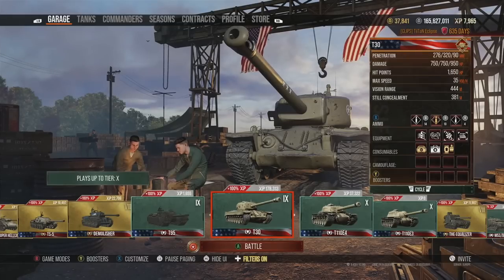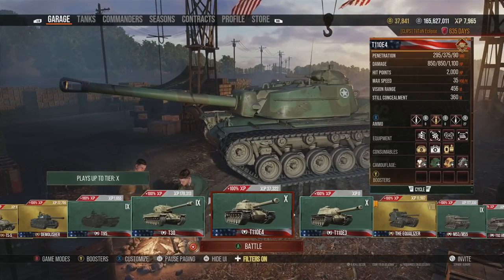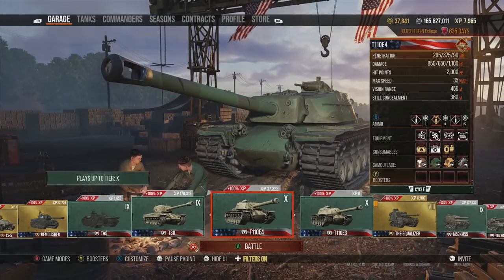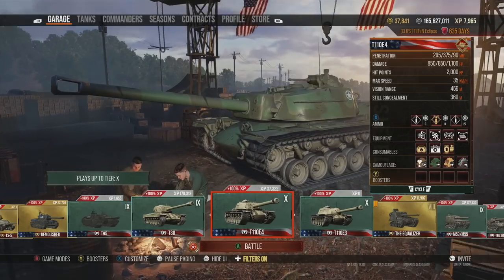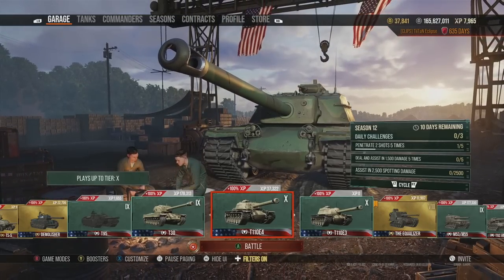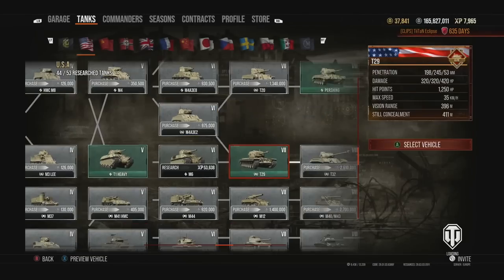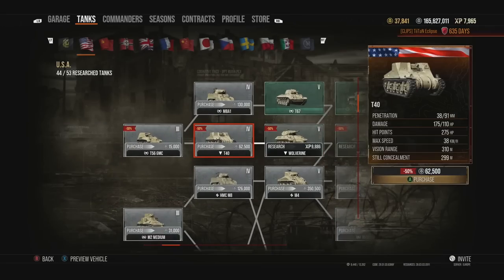Moving on to the next in line: the T110E4, which sits right next to the T30. This is a tank that has been super competitive in recent years, though probably not as much as it once was since all tier 10s have been buffed. It's essentially a heavier, more front-line tank destroyer. You can play it very nicely and I've always had good games in it, though I don't enjoy it as much as some others because it is slow — 35 km/h — but it's a decent tank nonetheless.